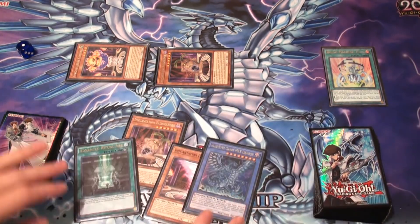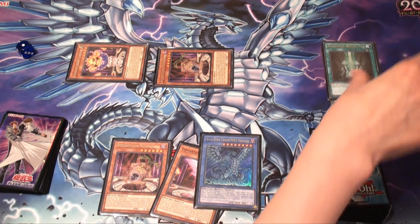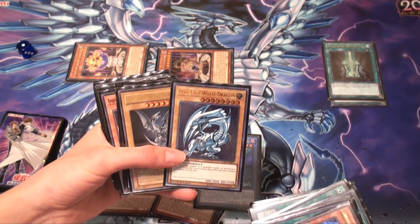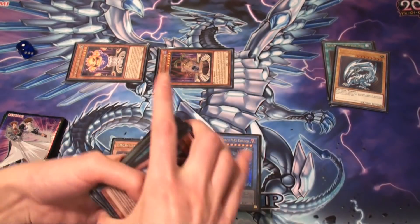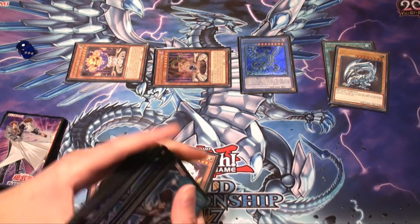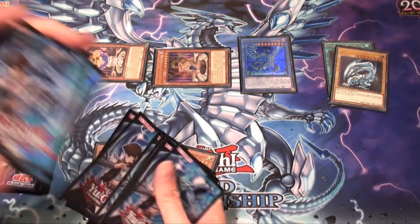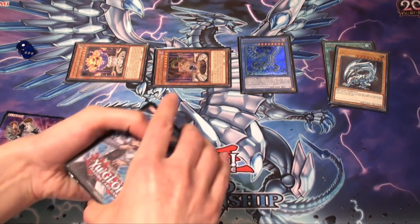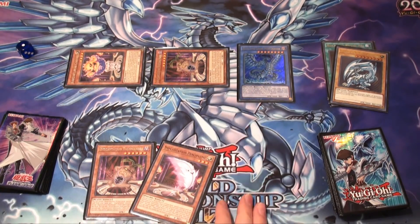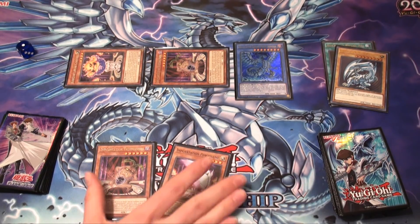Now I can ritual summon the Chaos Max Dragon. Activate the Advanced Ritual Art, which allows you to go into your deck for a normal monster of the same level, use that for the tribute, and out comes Chaos Max. This is test playing, so we're going to assume our opponent has a few monsters out. We do a quick cut — something in defense, doesn't matter — and we attack, getting rid of one of their monsters, then pass the turn to them.